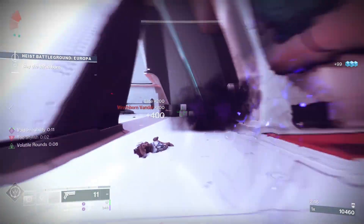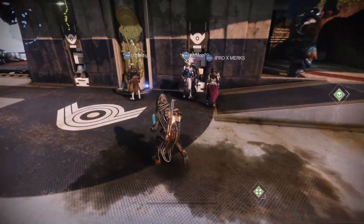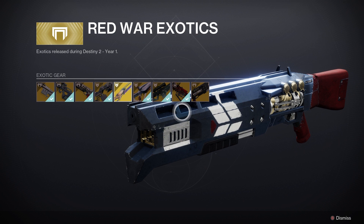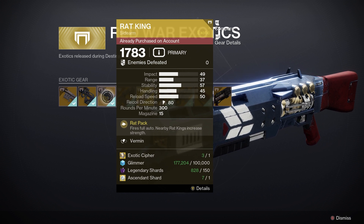Next up, let's have a look at how to get Rat King in Destiny 2. You can buy this one from the tower at the exotic kiosk. You can find it next to your vault — it is called the Monument to Lost Lights. Rat King is going to cost you one exotic cipher, 100,000 glimmer, 150 legendary shards, and one ascendant shard.